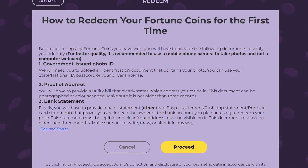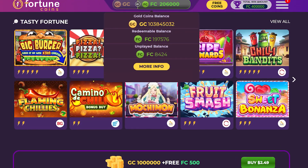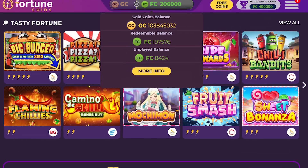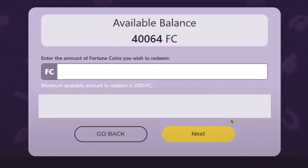If you want to redeem your fortune coins, you will have to verify your identity on the website. FC only requires you to use a government issued ID, a bank statement, and proof of address. After that, you choose your redemption method and you'll be officially verified so you can redeem your prizes. Fortune Coins is available to play for free in all states except Washington, Idaho, and Michigan.